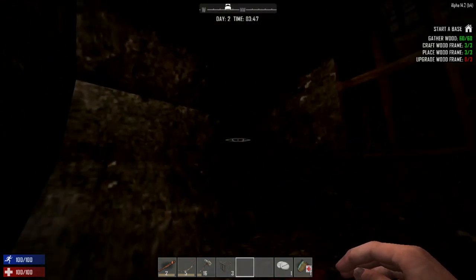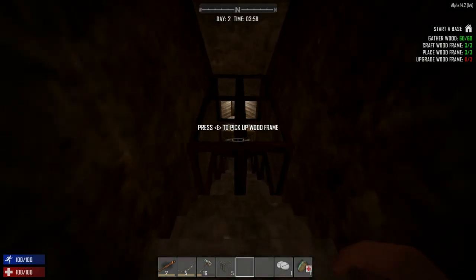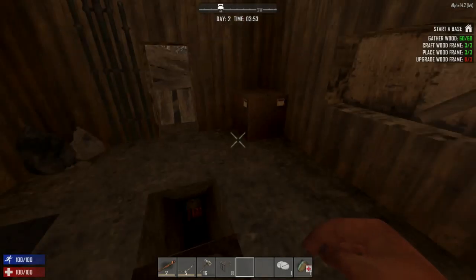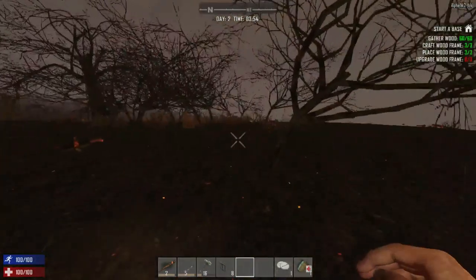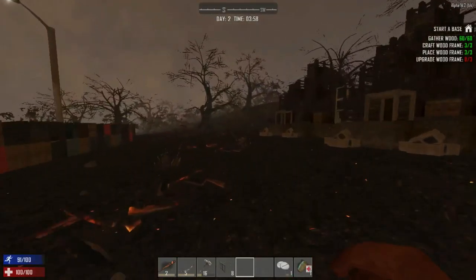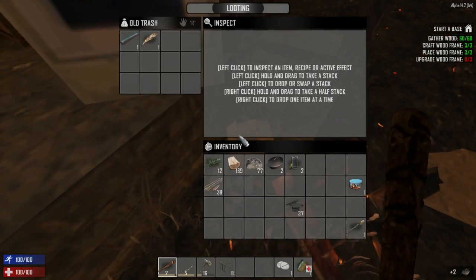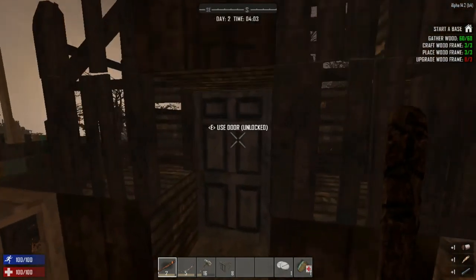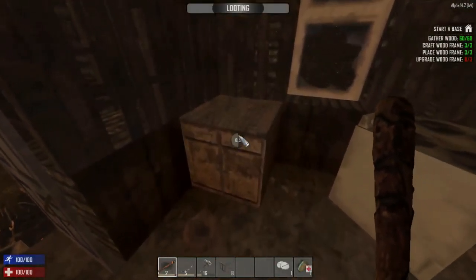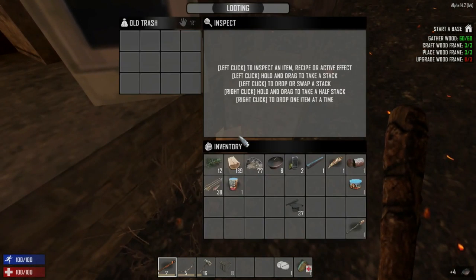I have the zombies on running for a reason - on our multiplayer server we're doing running zombies as well. With 18 hours of daylight I can run out and do stuff right away. I like looting - it's quite fun in this game. I like to explore but I've been waiting for the random gen to reach a more reliable state.